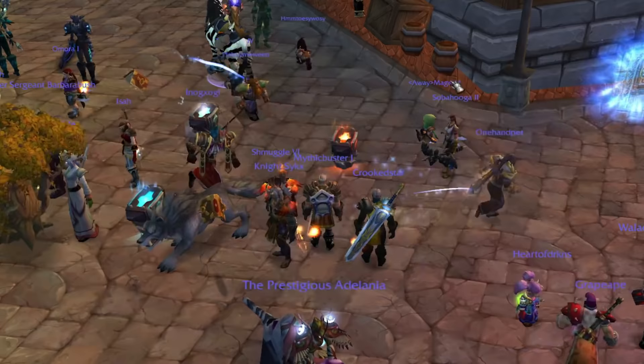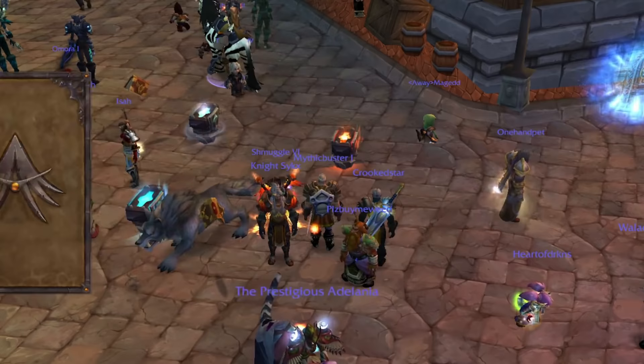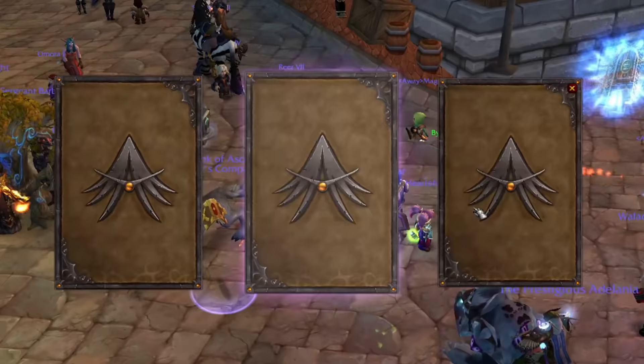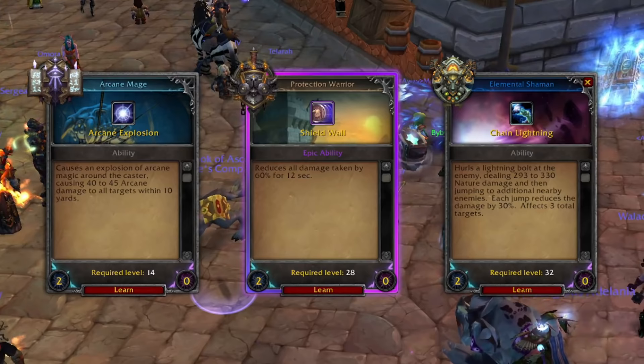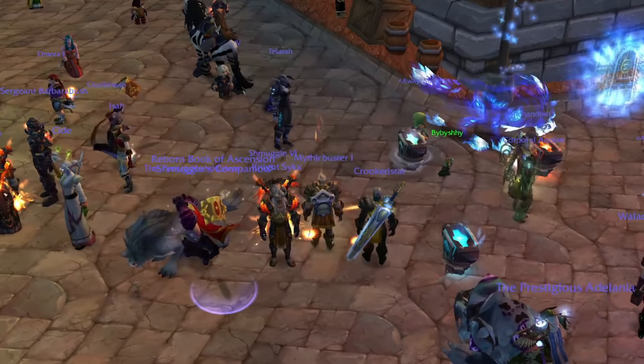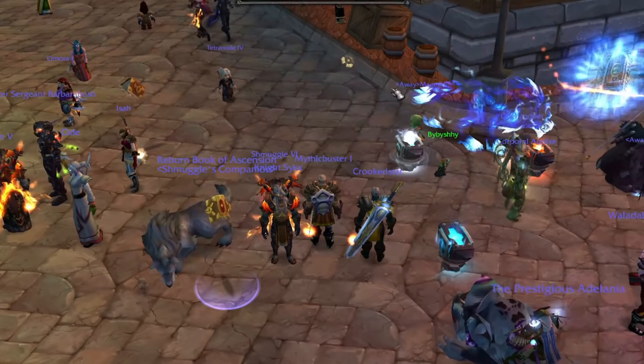Starting off the Hands of Fate rolls — just horrible, man. Feral Spirit — not the legendary I wanted. Oh my god — Shield Wall, yes! Reduces all damage taken by 60% for 12 seconds. We will totally replace Shadow Word: Pain with that. That is exactly what I wanted — a damage reduction cooldown so that I can not die. Revel Form, Shield Slam, Earth Shock — I don't want the slam. Lay on Hands offered — I'd rather have Divine Protection based on cooldown.